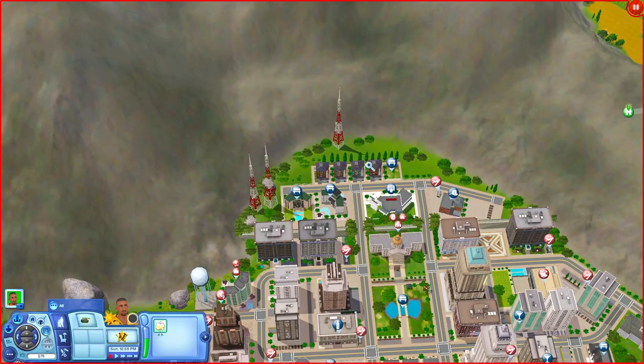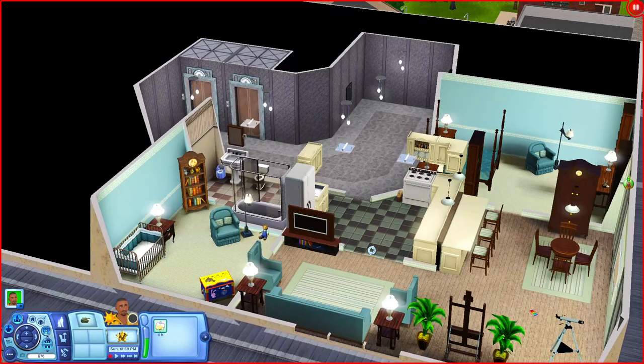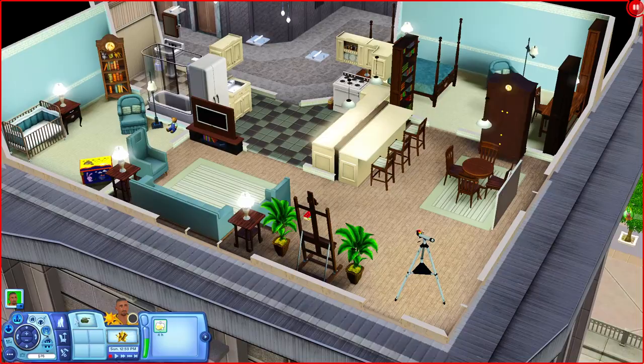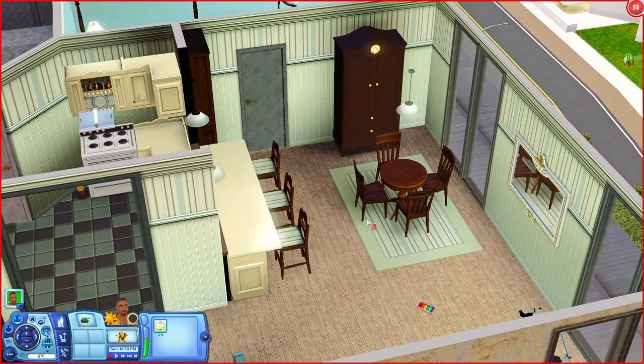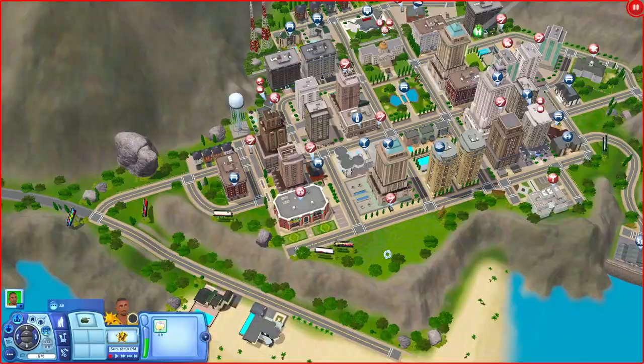Let's check out a couple more apartments. One has a kitchen, living room, a nursery that leads into a bathroom, island countertops, a living room area with an art easel, telescope, and toddler toys, plus a table. It leads to another bedroom with a little workspace — so it's a two-bedroom apartment.